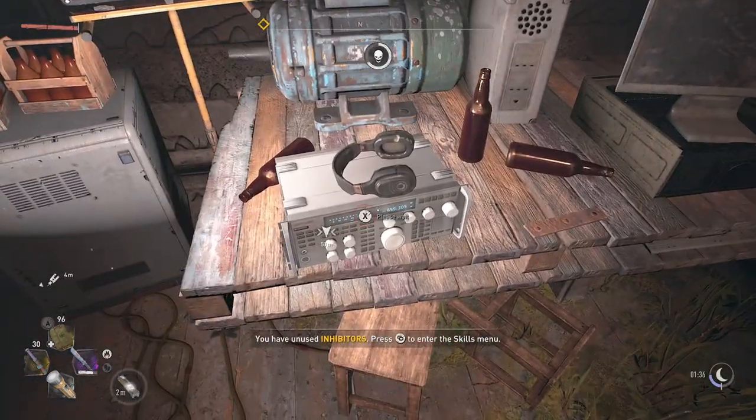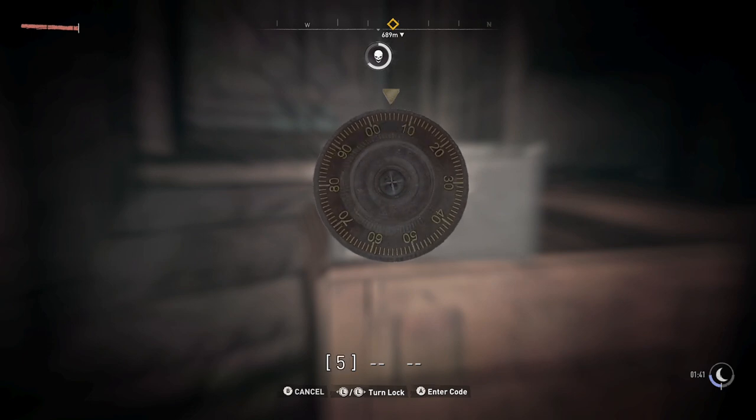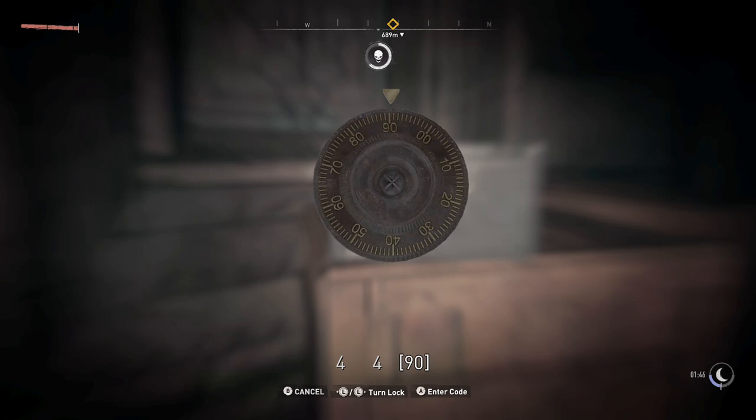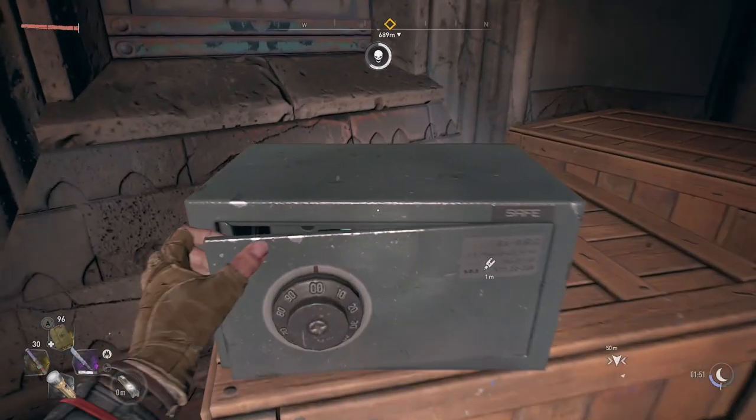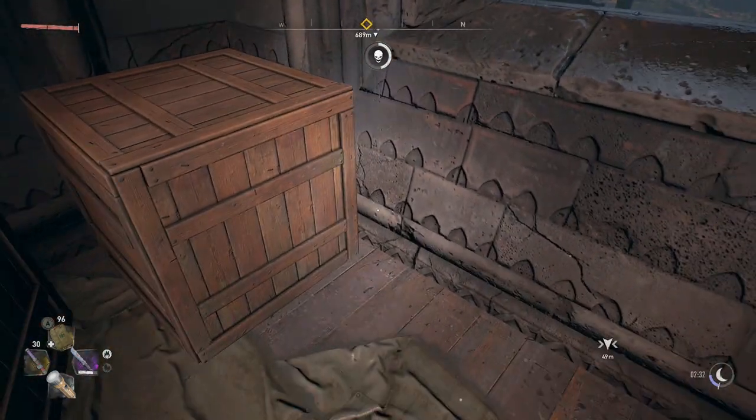Now you need to activate this radio that's on the table and you will have a cutscene of a guy talking. There will be a safe right here and this is the code, and there will be an inhibitor inside for you guys. Now there will be a hoverboard pop up in this corner.